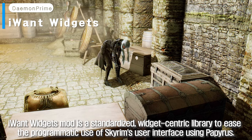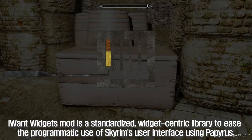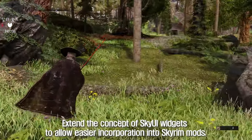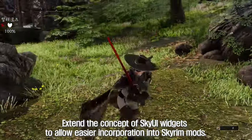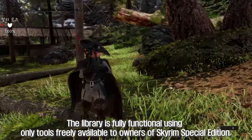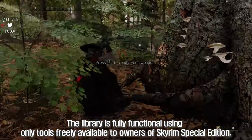IWant WidgetsMod is a standardized, widget-centric library to ease the programmatic use of Skyrim's user interface using Papyrus. It extends the concept of SkyUI widgets to allow easier incorporation into Skyrim mods. The library is fully functional using only tools freely available to owners of Skyrim Special Edition.